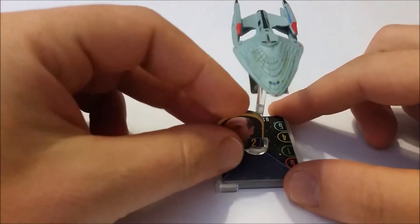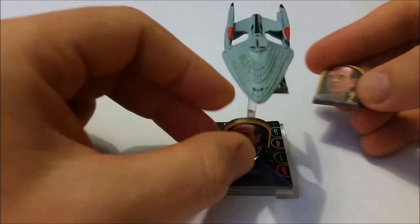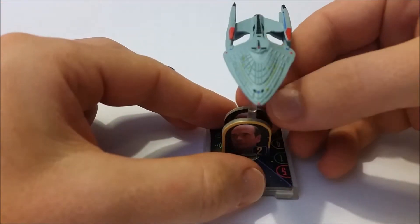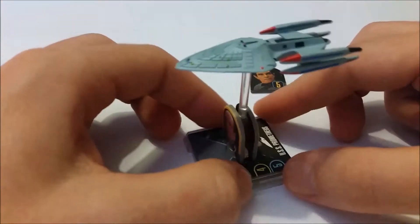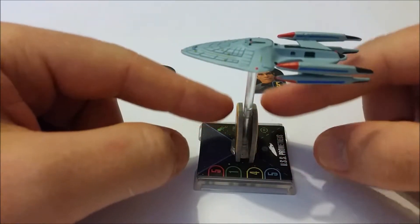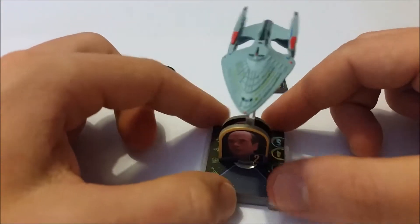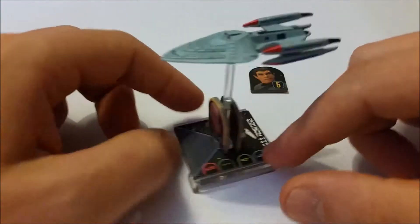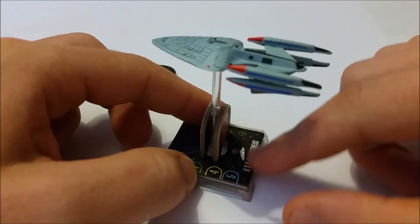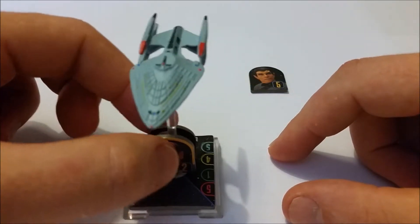One nice improvement in the later Attack Wing waves is that the cardboard is a lot thinner, so cards simply slot in. I'm going to pop the Doctor in as my captain just to show the slotting — it's a pretty nice fit. You're not getting a lot of buckle on the card where you were in waves 1 and 2. You've also got forward and rear attack arcs on this ship, which is great — we'll come to the weaponry in a second.